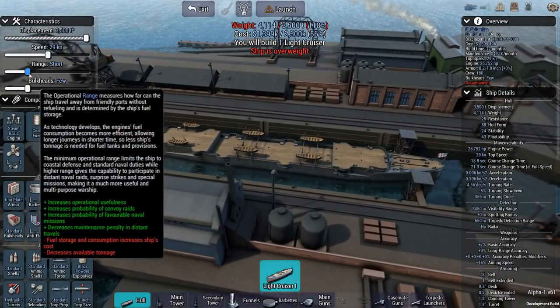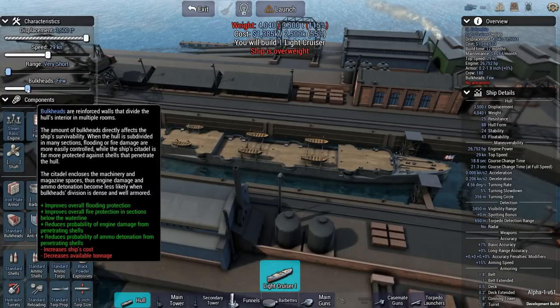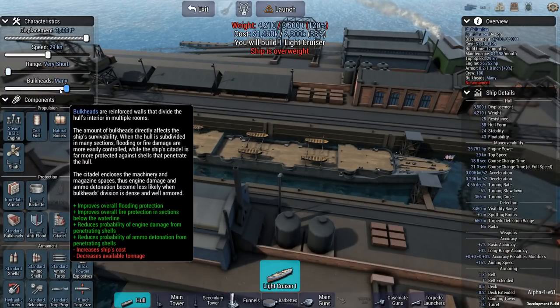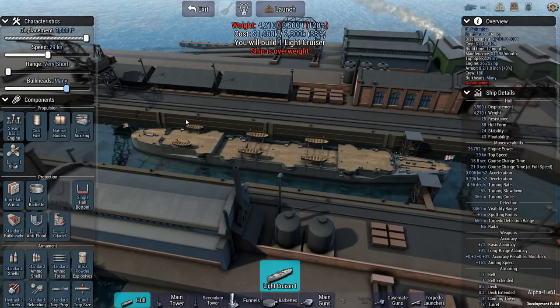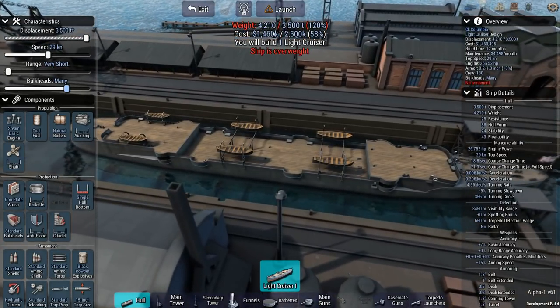You can see the ship has expanded with increasing that displacement. We are going to shorten the range of the ship to very short because in these scenarios range doesn't matter — that's more of a campaign thing. For bulkheads, I'm going to do many, just because we may be facing off against enemy torpedoes if we're charging down a destroyer, so maybe we'd survive more than one torpedo with more bulkheads. You can see we're massively overweight by over 700 tons, though the cost of the ship is still within range.